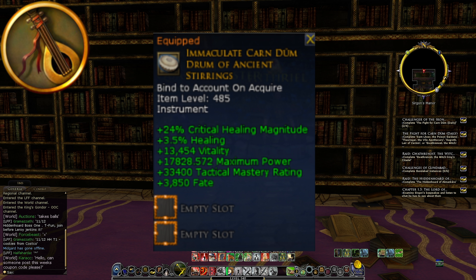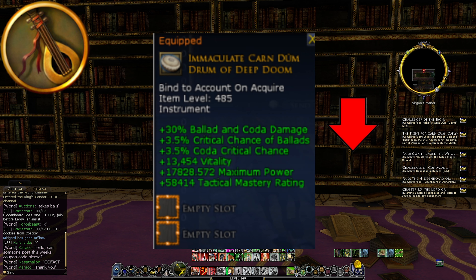For the blue minstrel class item — the healing instrument — losing this is not really a nerf, since you can get the critical healing magnitude and the 3.5% healing from crafted instruments. Losing the red minstrel class item, however, is definitely a nerf. On this single instrument you get 30% Ballad and Coda damage, 3.5% crit chance for Ballads, and 3.5% Coda critical chance. On crafted instruments you won't get all these bonuses on the same instrument, so definitely a nerf for the minstrel.